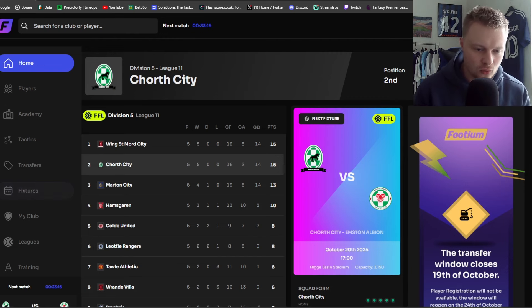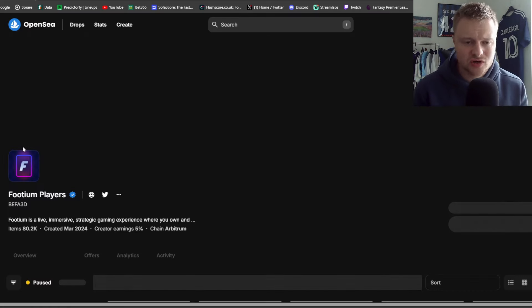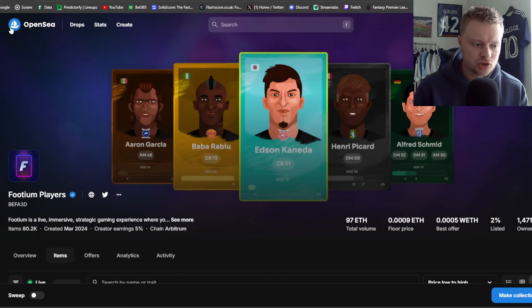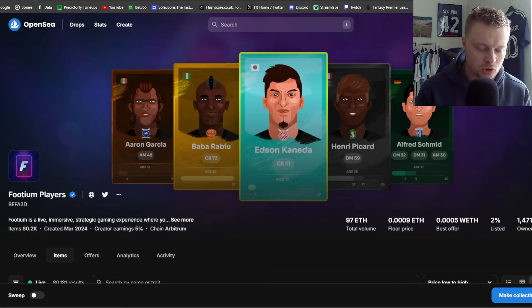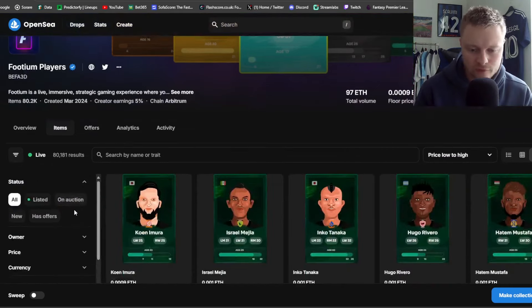We're going to jump straight into the video. You've got 'Buy Players' at the top right corner of the site, or on the left hand side you've got 'Transfers' — if we click into Transfers that'll take you across to OpenSea. OpenSea is the main platform for all NFTs. You'll want to connect your wallet — I use MetaMask — and this is how you buy, sell and scout Footium players. Buying clubs is on here as well, via Footium Clubs rather than players.